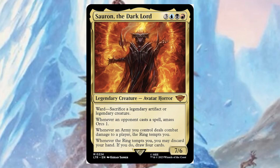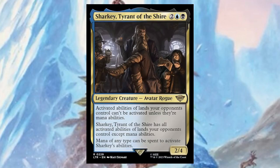Sharky, Tyrant of the Shire — for two, a blue, and a black, it's a two/four. Activated abilities of lands your opponents control can't be activated unless they're mana abilities, and it has all abilities of lands your opponents control except mana abilities. Mana of any type can be spent to activate Sharky's abilities. I can see some interesting builds coming up with this guy.